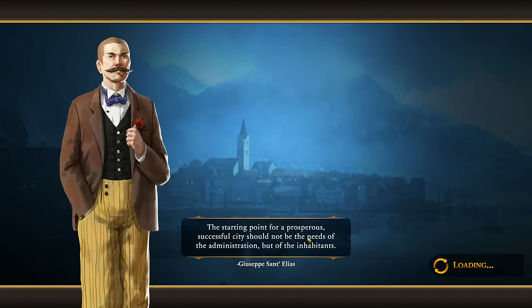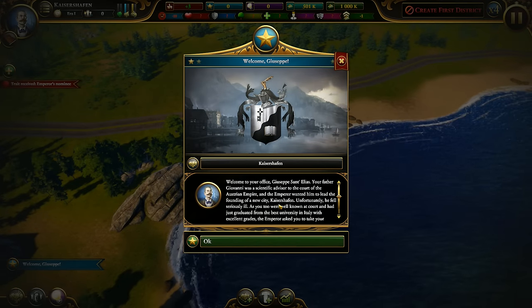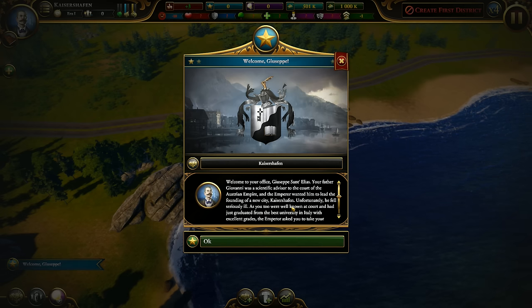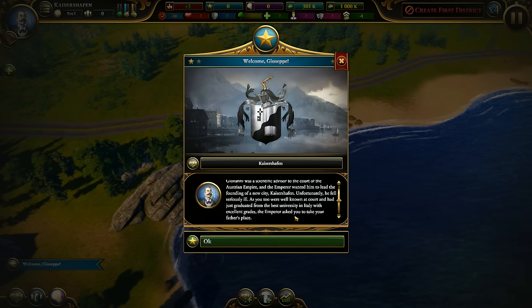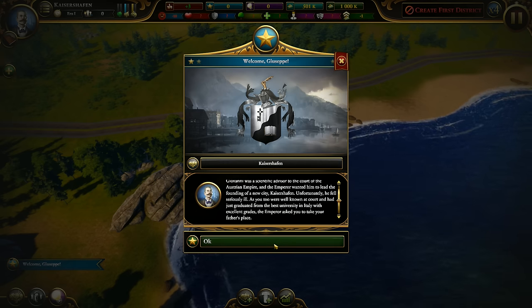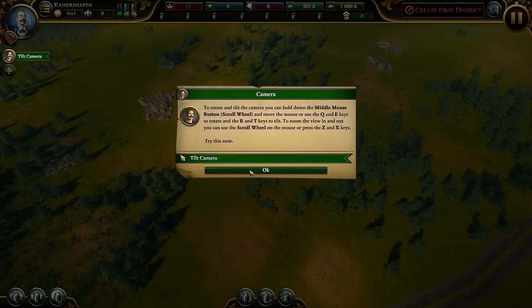It's loading quite slow. Here we begin. Welcome, Giuseppe - welcome to your office, Giuseppe Santelius. Your father Giovanni was a scientific advisor to the court of the Austrian Empire, and the Emperor wanted him to lead the founding of a new city, Kaisershafen. Unfortunately he fell seriously ill. As you were well known at court and had just graduated from the best university in Italy with excellent grades, you were asked to take your father's place.